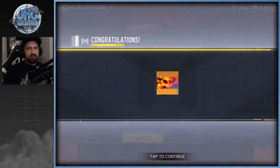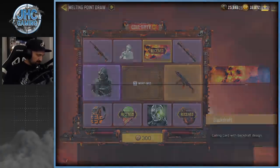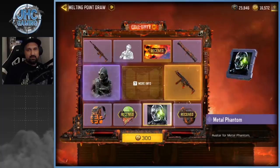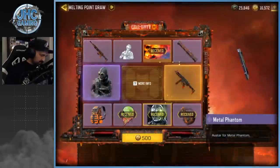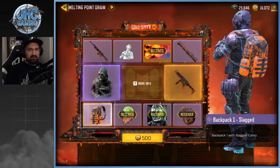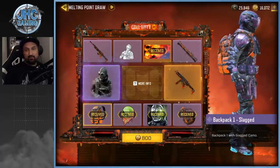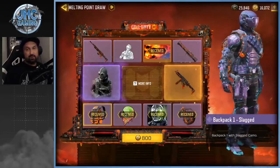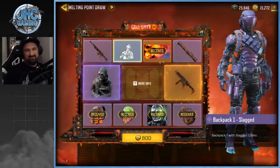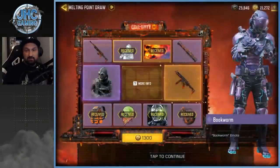We got the calling card Backdraft - another legendary one by the way. 300 COD points next, going up quick. We got the picture. 500 is the next one - do it, do it, you can do this! We got the backpack, man. Seriously I don't even use backpacks anymore - I mean except in battle royale, I don't wear backpacks on my characters. All right, next one is 800.